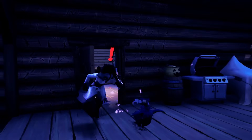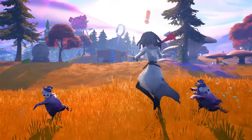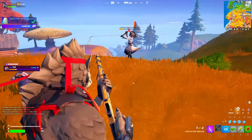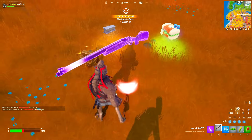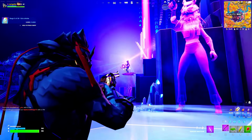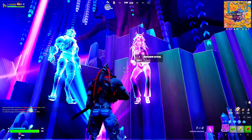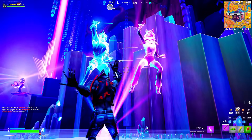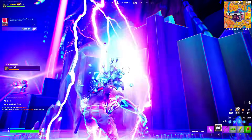Soon after came the Fortnitemares update where a boss that many people didn't know about appeared — she didn't drop any mythics but would hunt you with her pickaxe. That season also had a special mythic obtained by performing a ritual emote, which gave you a claw mythic similar to Wolverine's.